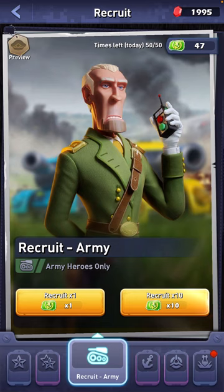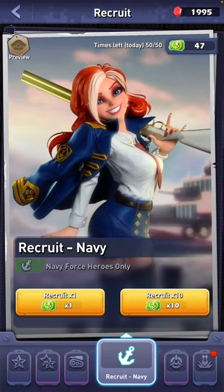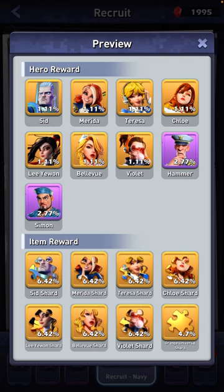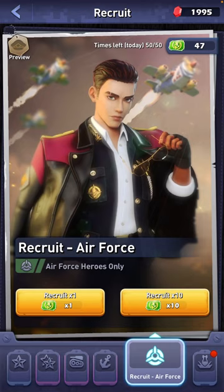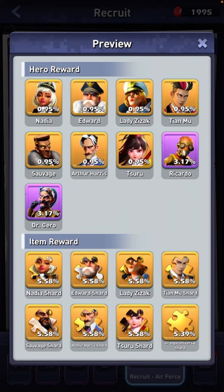If you are army, then obviously use it for army. If you are a free-to-play player but you've decided to go navy, use them on navy because you are trying to get the heroes you need to help you improve. Yes, you'll get a lower percentage chance of an orange universal shard, but it will help you build up your navy in the long run. Similarly with air force — if you wish to build up your air force, use it on air force.